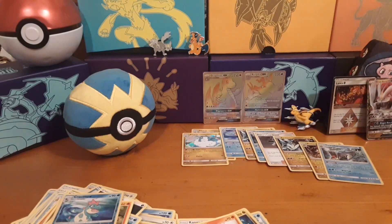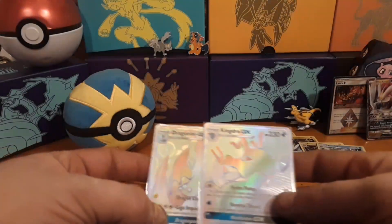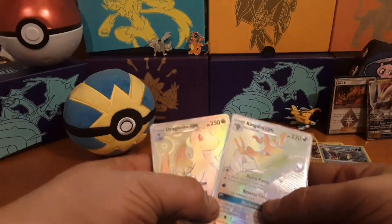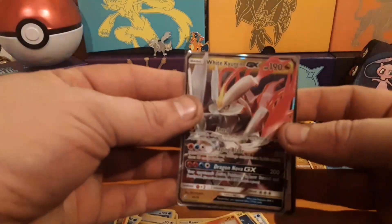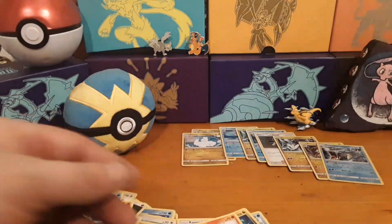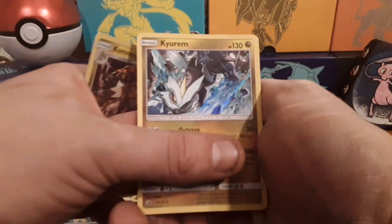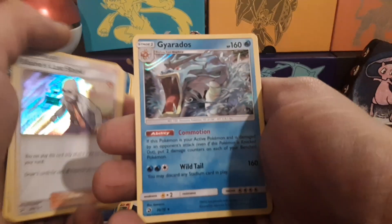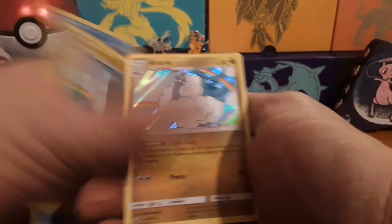At least we didn't totally bust — we got the Lance and the White Kyurem. Those two are really really awesome promos, they're gonna look nice in my rainbow section of my binder. Here's the Lance and the White Kyurem — really cool. All the hollows I got: Gyarados, Gyarados, Kommo-o, Kyurem, Blaine's Last Stand, Gyarados, Kyurem again, Feraligatr, Altaria, Altaria, Altaria.